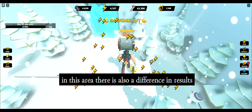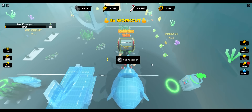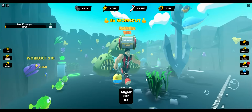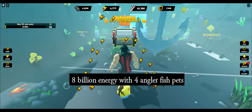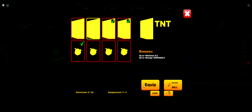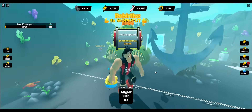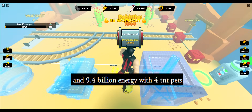In this area there is also a difference in results: 8 billion energy with four angler fish pets, and 9.4 billion energy with four TNT pets.